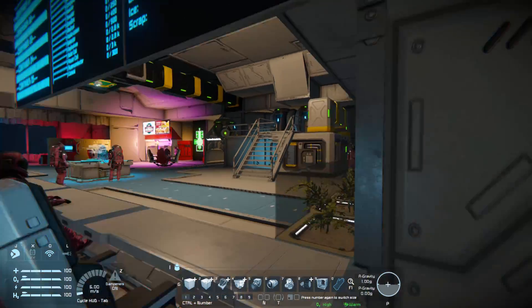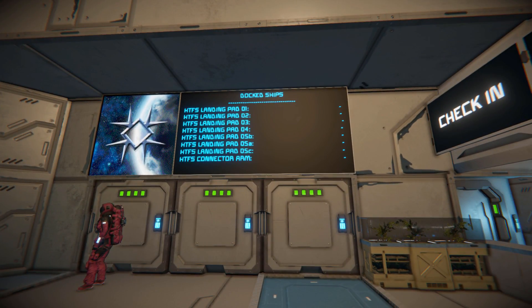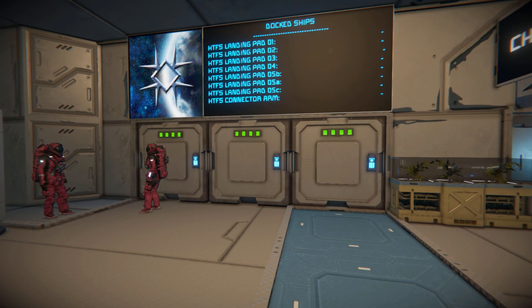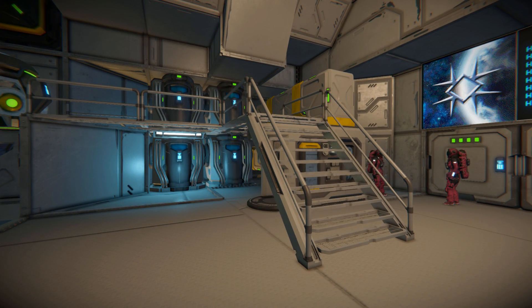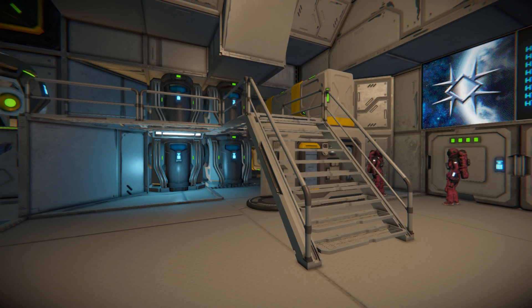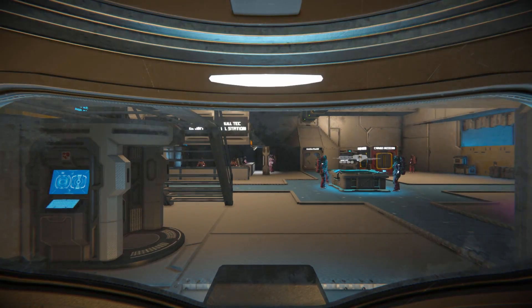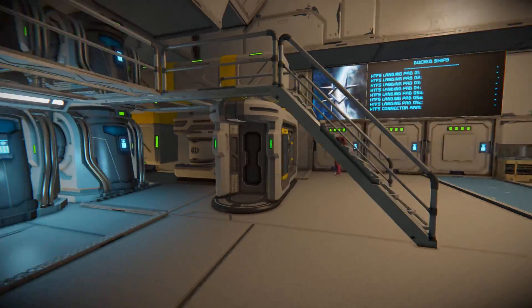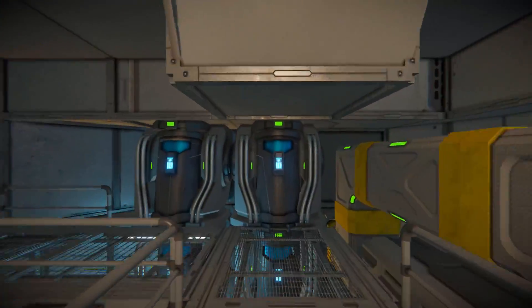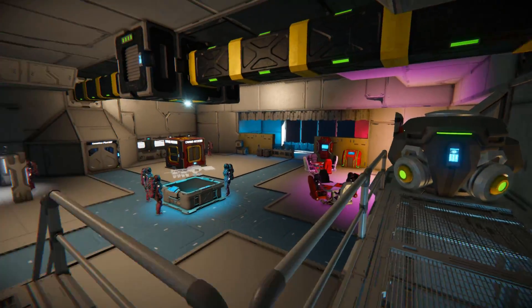Coming back through, we walk all the way around to where there's a large LCD screen telling us what ships are docked and where, with some batteries just below it. Around here are our cryopods and quick recharge station — DLC catwalks going all the way around, standard cryopods, and a medical bay to respawn and perhaps change your outfit. Walking up the steps we've got even more cryopods and a gravity generator.